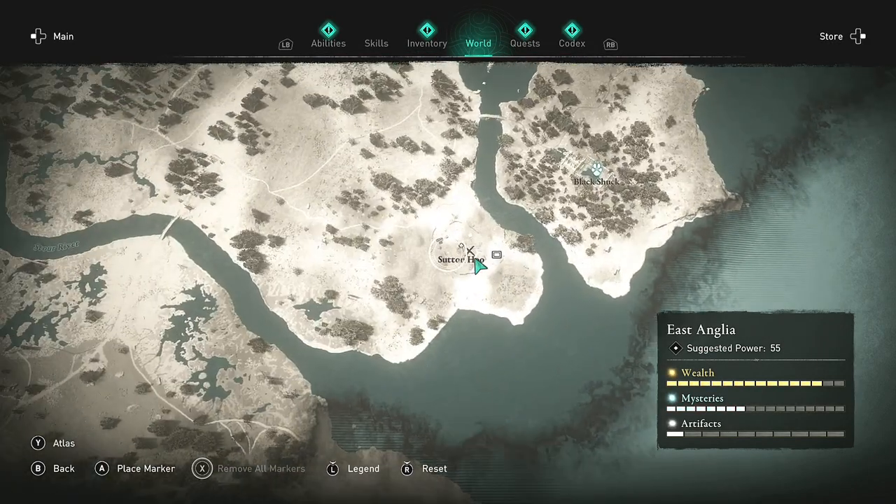Hello ladies and gentlemen, welcome back to Assassin's Creed Valhalla. In this one, we're going to be looking at the Sutton Hoo.